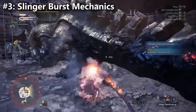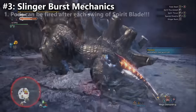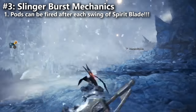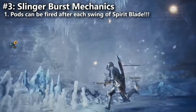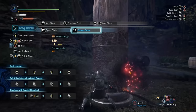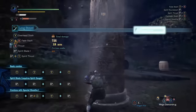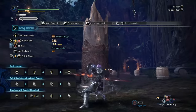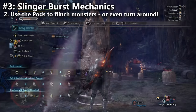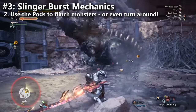Number three on the list: an examination of what you can accomplish with the new Slinger Pod mechanics for Iceborne Longsword. One thing we received is the ability to do a Slinger Pod Burst in the middle of the Spirit Blade combo — on the first three attacks. You can even do it multiple times: Spirit Blade 1, Slinger Pod Burst, Spirit Blade 2, Slinger Pod Burst, Spirit Blade 3, Slinger Pod Burst, then Round Slash. One of the nicest uses is firing Piercing Pods to stop the monster from moving away so you definitely land your Round Slash.